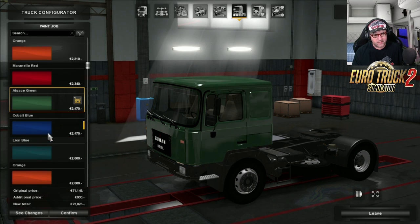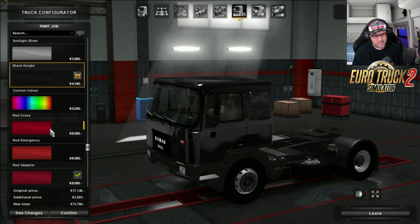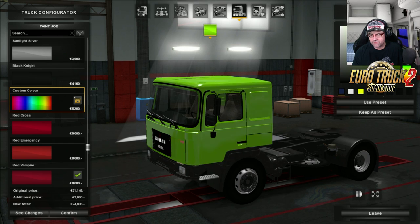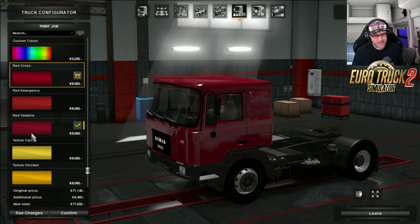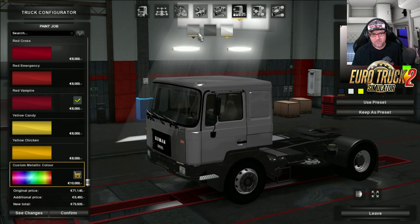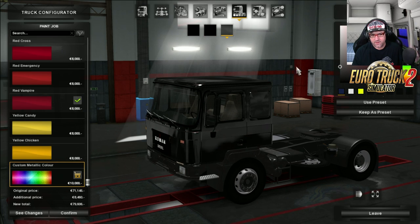Going through the colors, we've got oranges, greens, blues, orange, silver - there's silver and black knight. You can choose a custom color. Then you've got red, yellows, yellow chicken which looks like orange to me. Then we have a look at the metallics - there's one, two, and three colors. The metallics work perfectly fine.